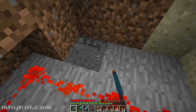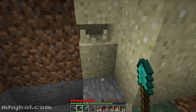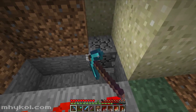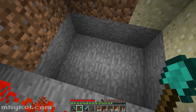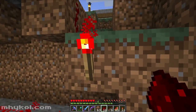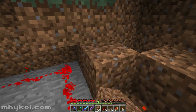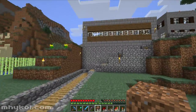So we'll put dirt up there. We need dirt here, torch there, redstone there, and get rid of this torch. We need a block to power that, and I need pistons. I'm going to need four pistons.